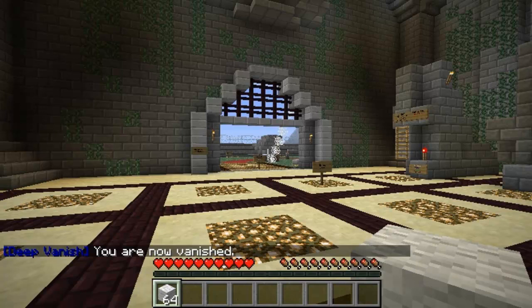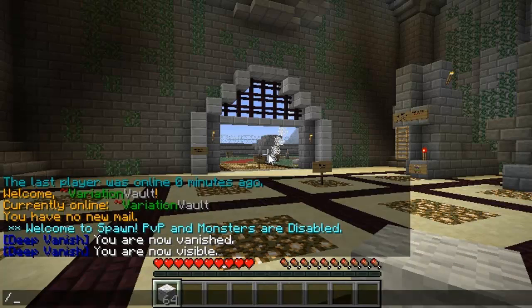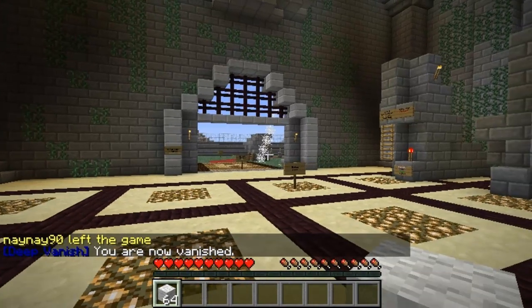To reappear you just do slash re and then you're visible again to everybody. But this doesn't broadcast a message, so you do van leave and then it will say that you've left the game.